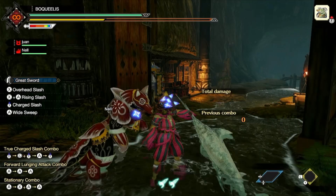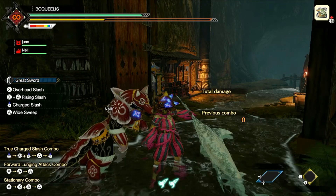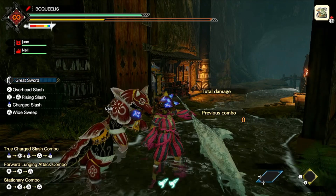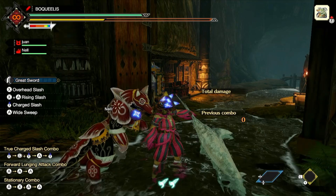Hello everyone and welcome back to yet another speedrun commentary. This one's going to be a little different because for the first part of the video I'm going to be going over my build and why I use the Rampage Greatsword over Nargakuga, and then the second part of the video is just going to be me talking over the speedrun. So let's get into the build I used for the speedrun.